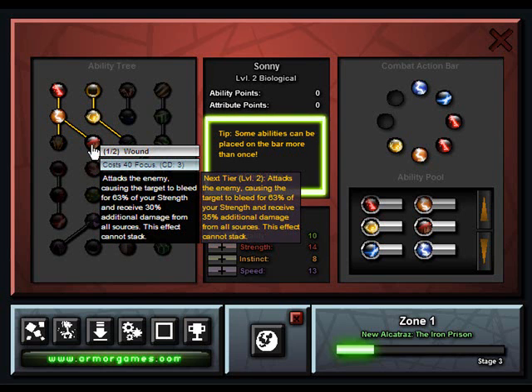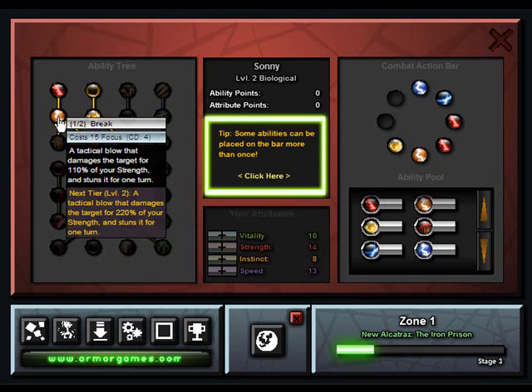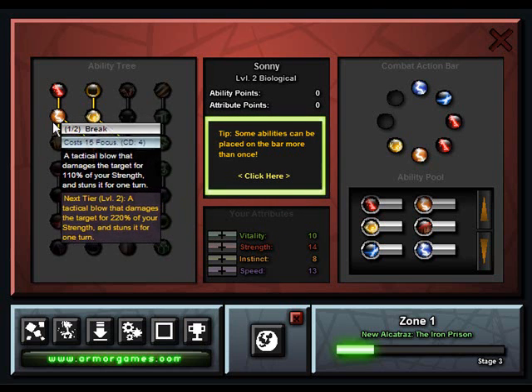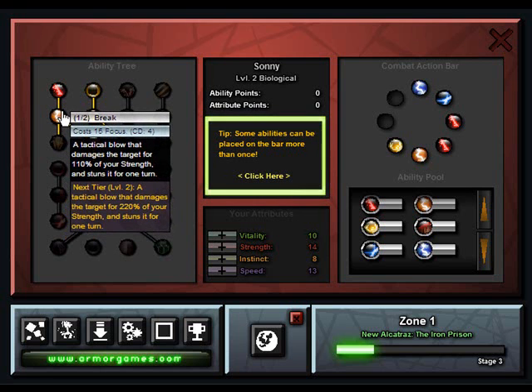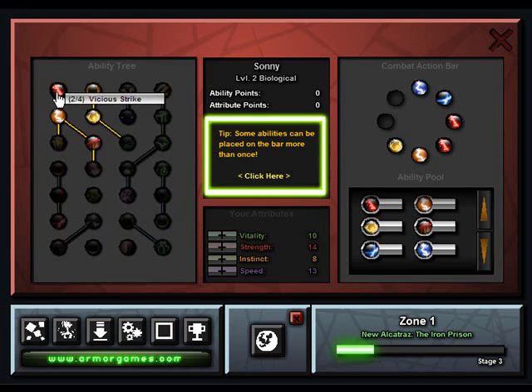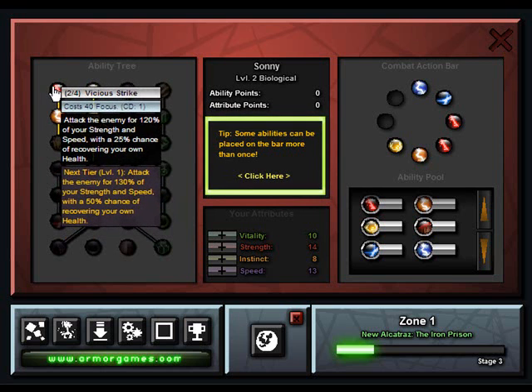That means if your partner attacks them, they'll take 30 more damage on top of that. And Break will, depending on how well the skill is leveled, do 110% of strength and stun your opponent for one turn. There are only two levels — it's one out of two, meaning every level will push that further. You can tell that I invested two points into Vicious Strike — it's a great attack, really.